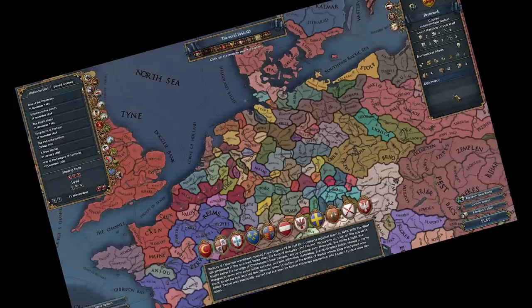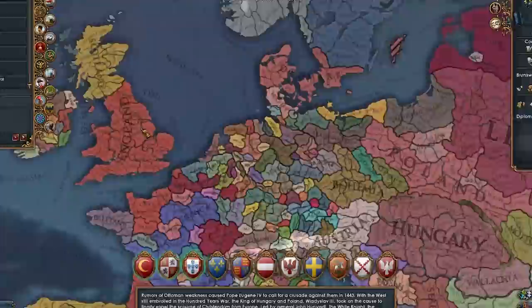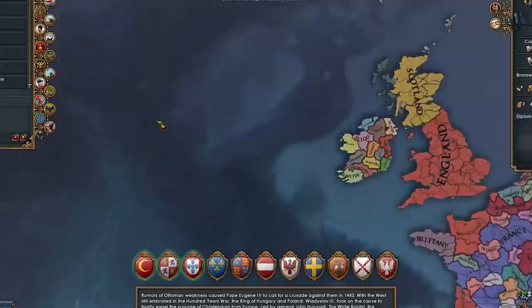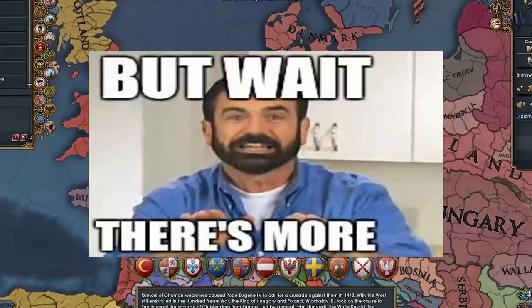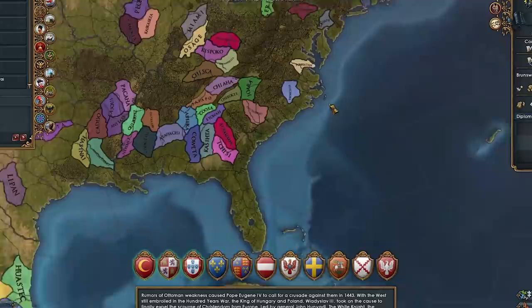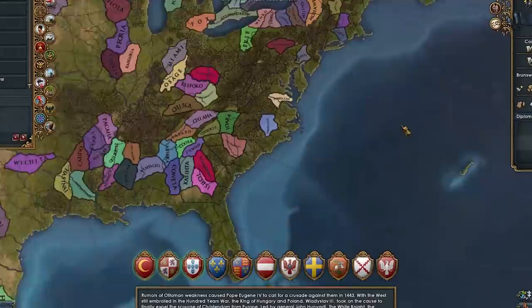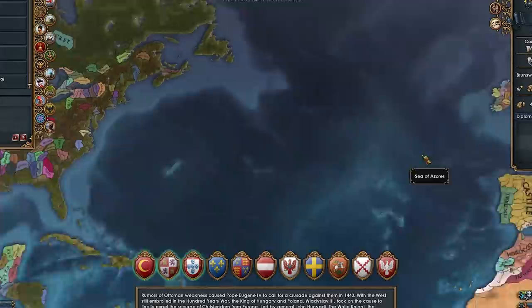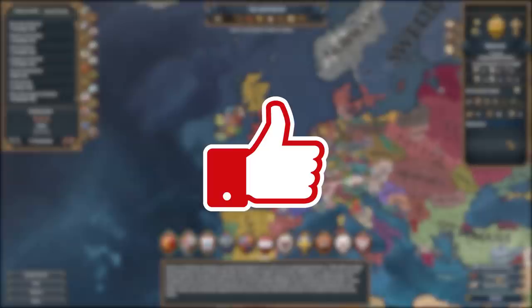That is Brunswick's situation in 1444, ladies and gentlemen. But what do we do as Brunswick? Everyone has been commenting this, so obviously I have to do it. As Brunswick, we're gonna have to establish New Brunswick over in Canada. But that's not the only goal — let's add a second goal. As Brunswick, establish New Brunswick, and then form Hanover. But wait, there's more — why stop at two goals? After we establish New Brunswick and form Hanover, we're also gonna establish New Hanover, which is apparently a county in North Carolina. So those are the goals for today's campaign: colonize, establish New Brunswick, form Hanover, establish New Hanover. After I say these goals out loud, I sometimes wonder if it's all worth it.